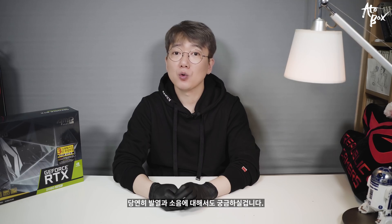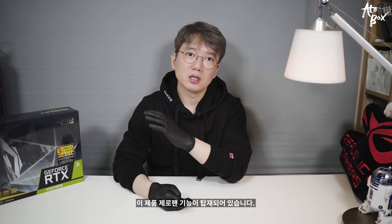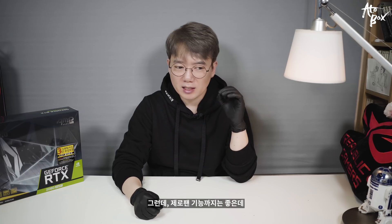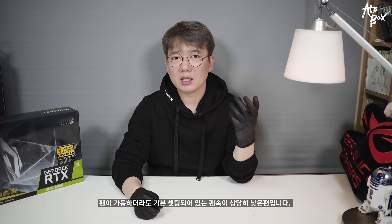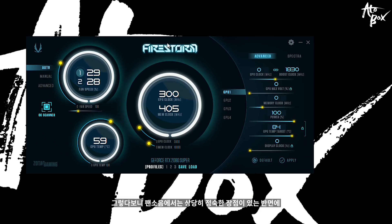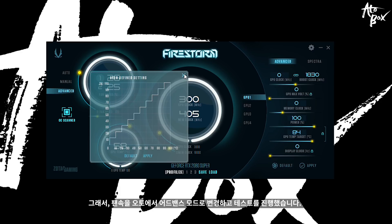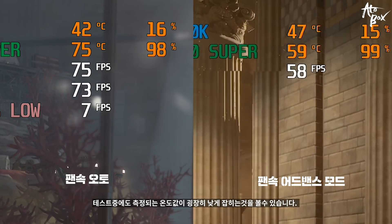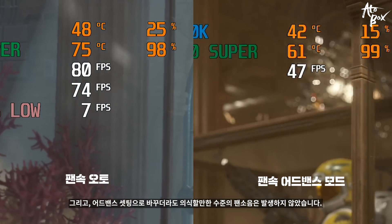발열과 소음에 대해서도 궁금하실 겁니다. 이 제품에는 제로팬 기능이 탑재되어 있는데, 팬이 가동하더라도 기본 세팅된 팬 속도가 상당히 낮게 설정되어 있습니다. 그렇다 보니 팬 소음에서는 상당히 정숙한 장점이 있는 반면 GPU 온도가 상승하는 문제가 발생합니다. 그래서 팬 속도를 Auto에서 Advanced 모드로 변경하고 테스트를 진행했습니다. 테스트 중에 측정되는 온도값이 굉장히 낮게 잡히는 것을 볼 수 있었고, Advanced 세팅으로 바꾸더라도 의식할 만한 수준의 팬 소음은 발생하지 않았습니다.